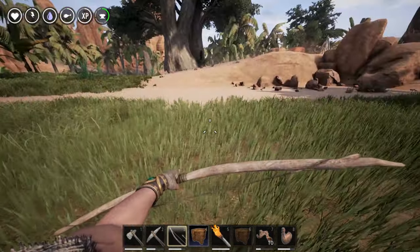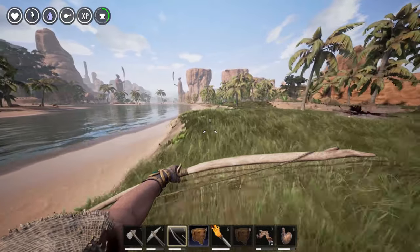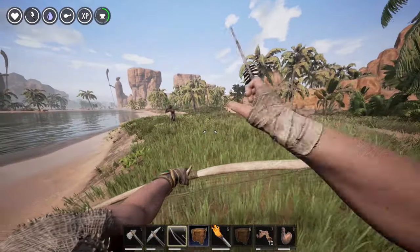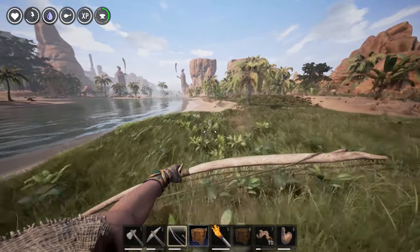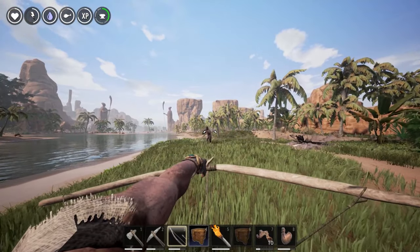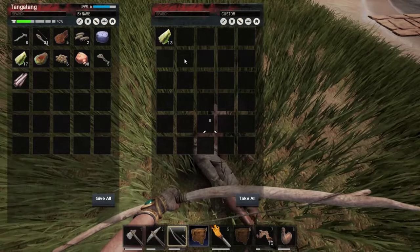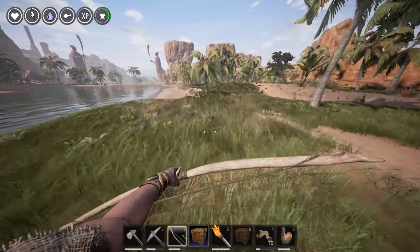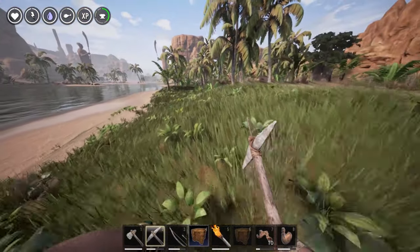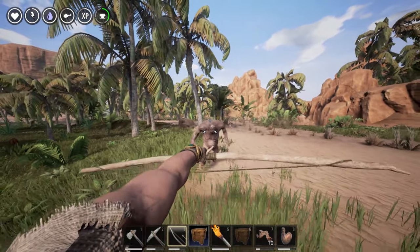There's a lot going on but I can take these guys easily if I kite them. You just have to make sure that you've gained enough distance, shoot, and then just run past him. And that's it — pretty simple. I've been making a lot of arrows and I now have 31.